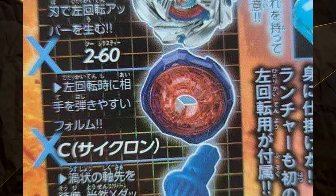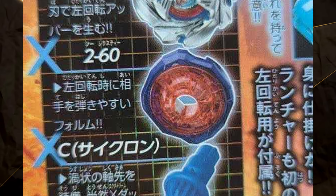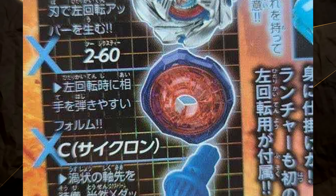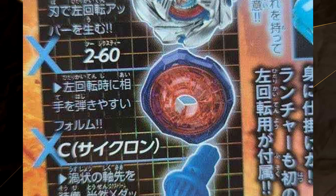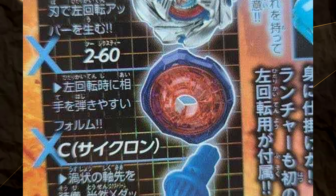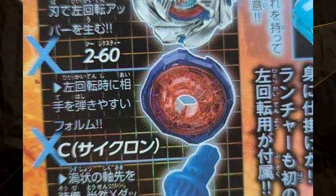Moving on to the Ratchet, it's a new one called 260. While we haven't seen a two-sided ratchet yet in person, we did know this was coming since the orange recolour of Drawn Dagger announced a little while back came with 280, so it made sense that we'd get this at some point. It looks like it protrudes a lot, which seems less than ideal for burst resistance, but we'll just have to see how that actually works.